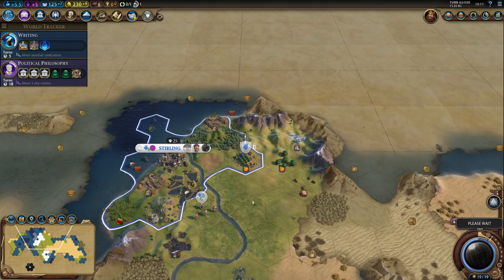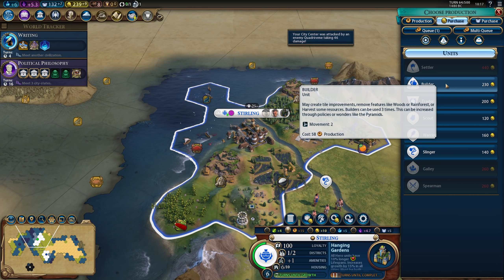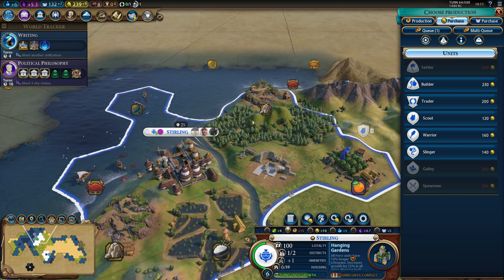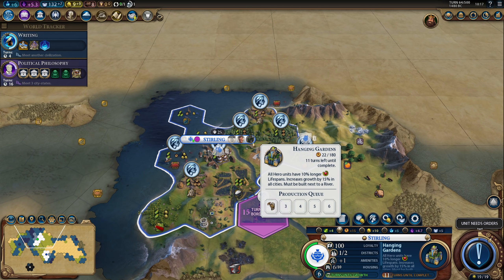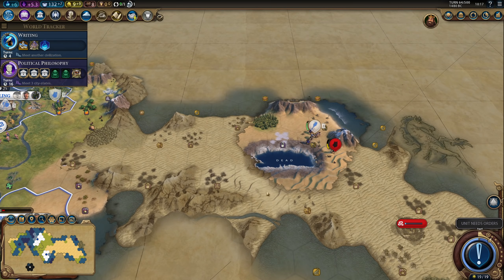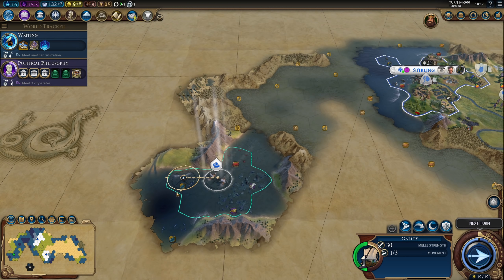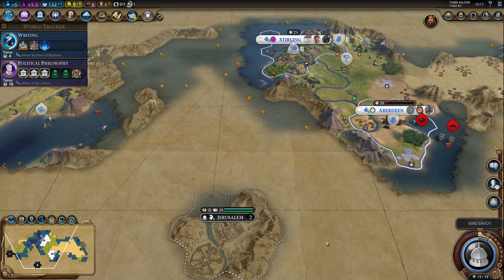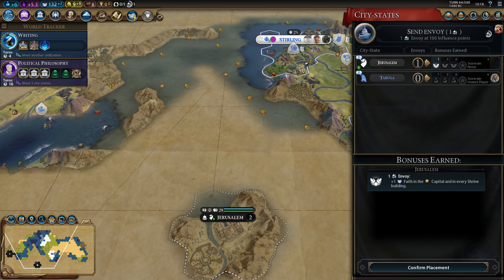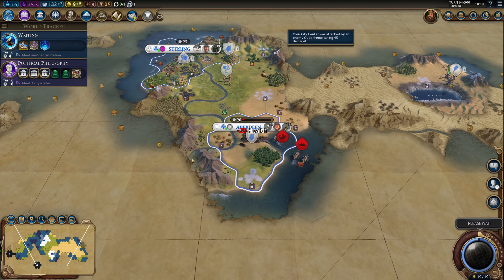I could maybe get a builder and chop a forest — I would have to use gold to buy one, 230 gold. That's probably worth it. I think we can almost guarantee getting the Hanging Gardens that way, unless somebody is building it right now and about to finish it. Here's a city-state — religious conversion quest, we can do that most likely. We were also the first to meet Jerusalem. But we were not the first to meet Taruga, which means there's another civ somewhere in the area. Hopefully we can meet them to boost Writing.